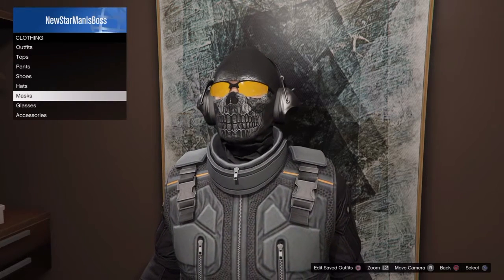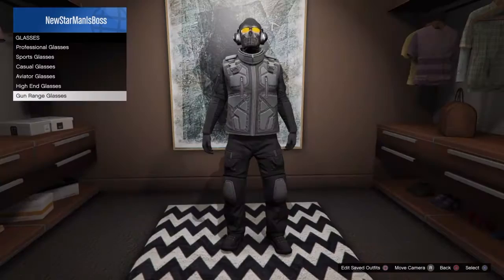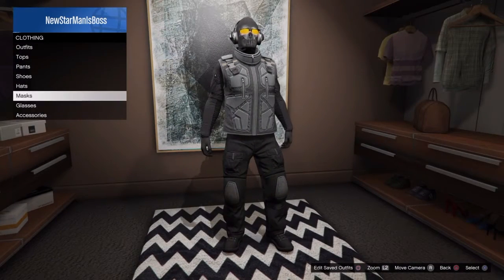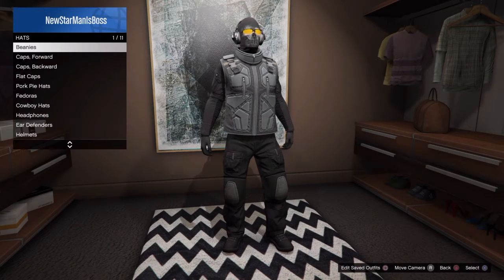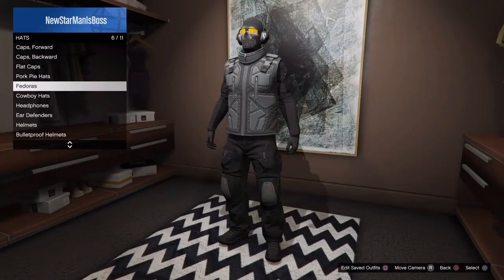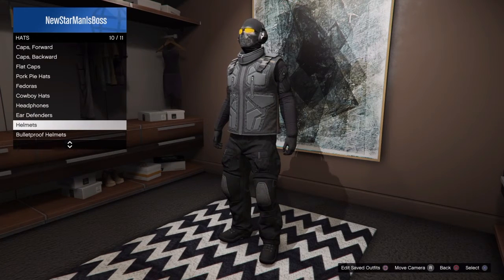If you want to get the glasses that Ghost wears, go to Glasses and pick the orange gun range glasses. For the head, I picked the black ear defenders hat. I'm not sure if you can get a headset like from the flight school DLC, but the ear defenders work great.